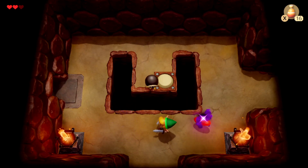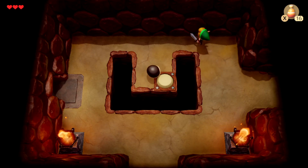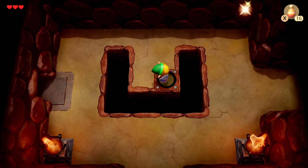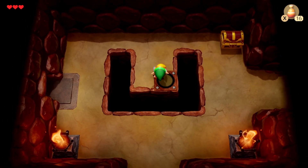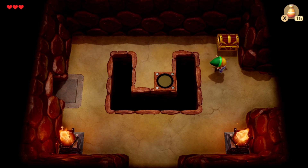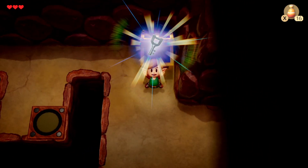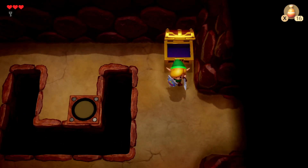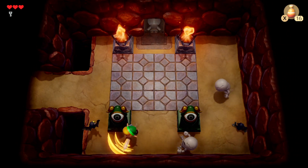So if I remember correctly, I don't even think this dungeon's that long, so it might cover the episode, it might not. But what I do know is that I don't know what every item is in each dungeon besides the last one and maybe the second one. And here we got a small key — it can be used to open a locked door within the dungeon, pretty self-explanatory, it's the standard of every Zelda.